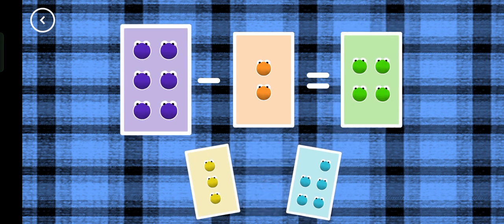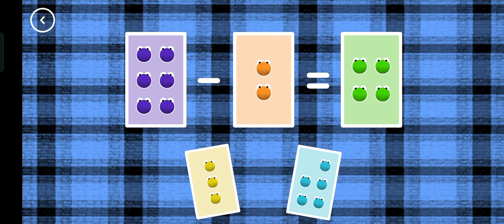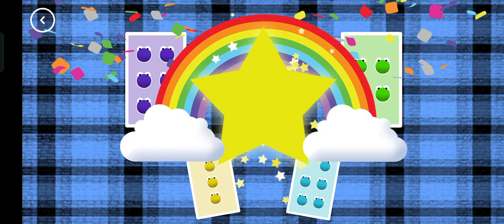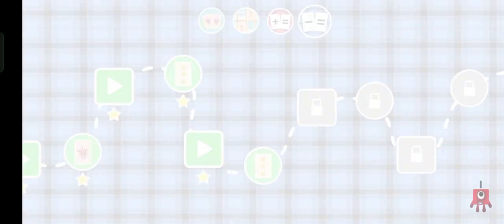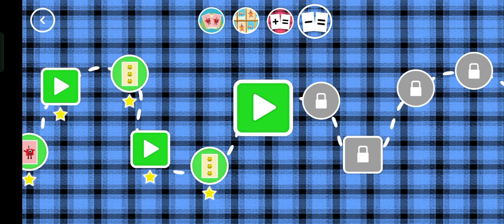Four, six minus two equals four. Super! You've earned a star. You've unlocked a new number.